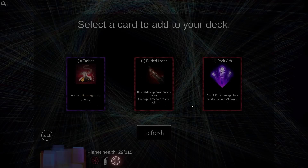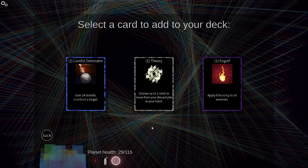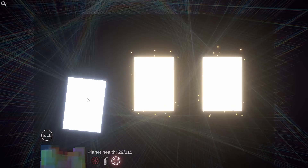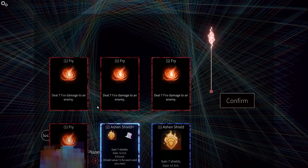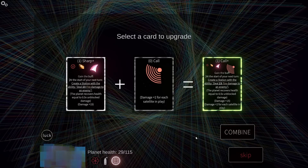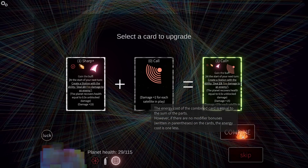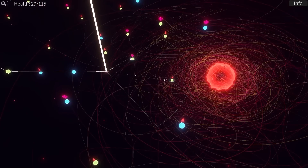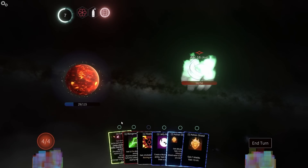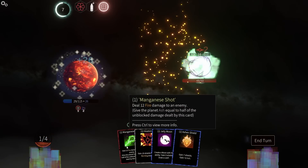Damn it, why did I just eat that hit? I don't know. Careful Detonator — none of these are that good. I'll snag that one — damage plus two for every satellite in play. Reduces the cost, can't do another. Should have paid more attention but it's fine. Let's do call and just Ashen Shield out of the gate.